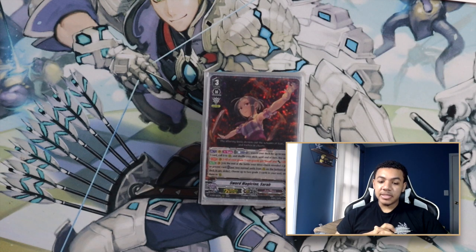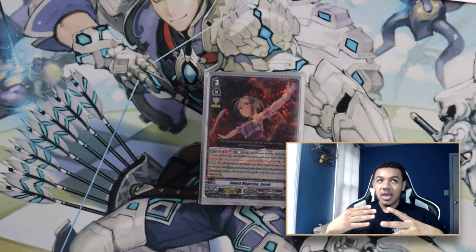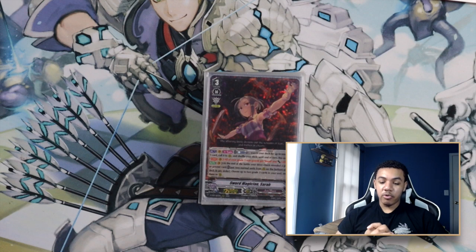Maybe I screwed the pooch on this one. Sarah is my first ever Pale Moon deck that I really ever played in V Premium, and the only one I've spent consistent time thinking about. While I don't think there's no hope for this card, I definitely see why a lot of Pale Moon players are not a fan of it — and I don't even play Pale Moon. The card's effects don't really synergize that well, and overall it just needs a lot more support. I think the next V Clan collection needs to give this card something to improve consistency and power, because right now it's not working. I don't think Sarah is a deck I'm going to be visiting for a very long time. Thanks for staying tuned and y'all have a great day. Peace.